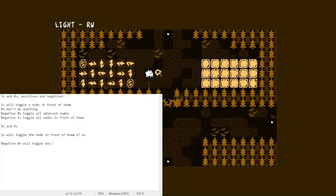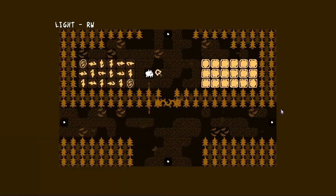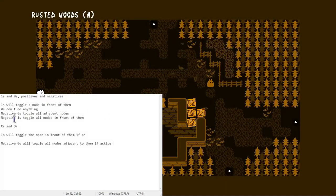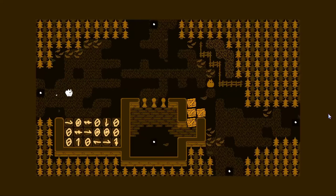They'll toggle all nodes adjacent to them if active. I should probably add that it's positive, or else it's not going to make much sense. Same with these ones. There we go. On to this one then. It's positive zero, so I presume it doesn't do anything.